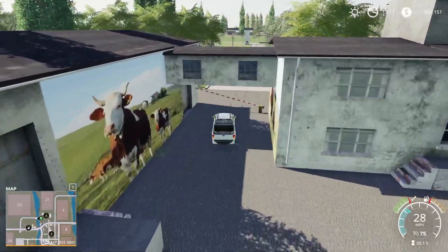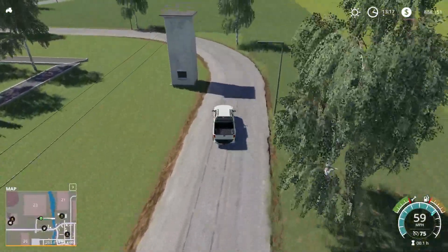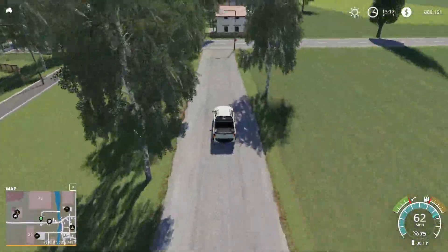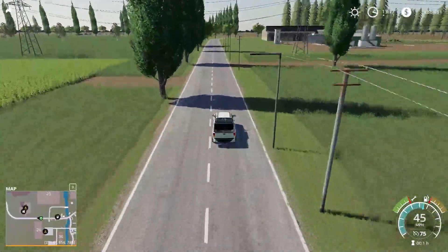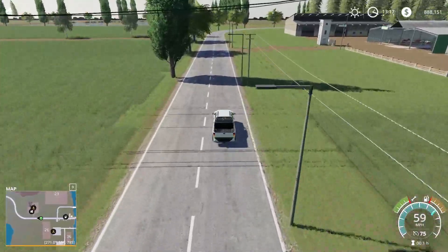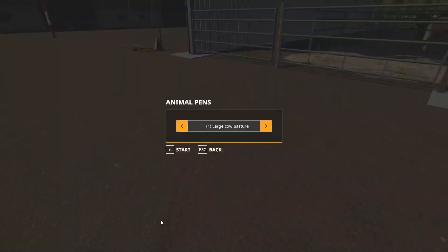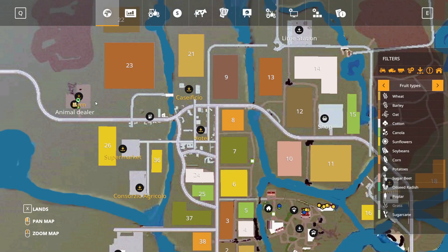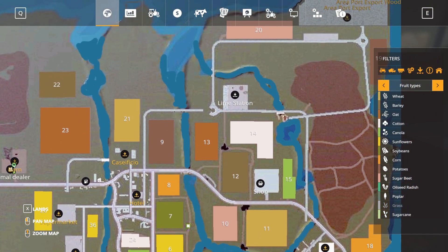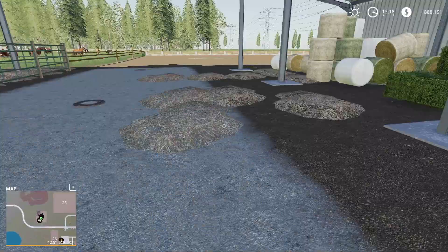Let's drive out this way and cross the bridge. The fuel point is right there on the left — we're going to kind of pass it. Then we'll head out to the animal dealer and another sell point just out here. Animal dealer there for us, and then the sell point right here — I bet it's the barn. It takes silage, grass, hay, and straw. Yep, there's the barn right there. We'll head out past the fuel point, take a left, take a look at the lime station, and then we'll do a flyover and wrap up the tour.